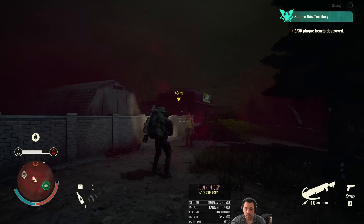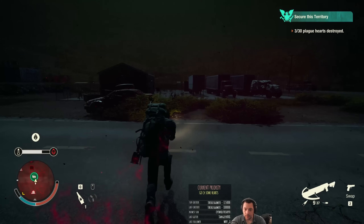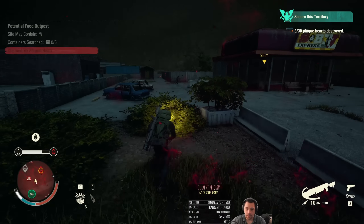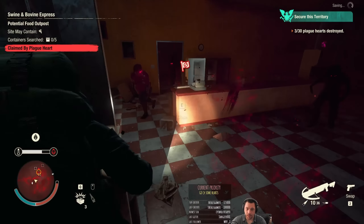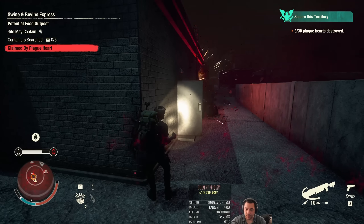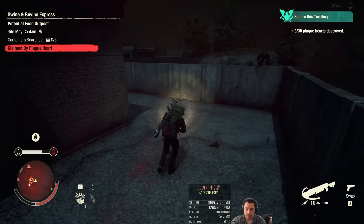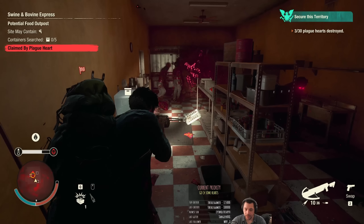Where are the other hearts? There's one in that restaurant. I never mentioned it, but I think it's kind of obvious — don't blow up the C4 when you're in the room. It won't one-tap you unless you're low on health, but it hurts a lot. As soon as the cloud of plague goes away, I will set the last charge.